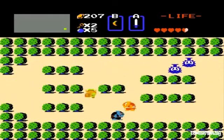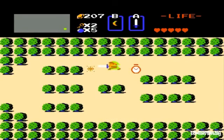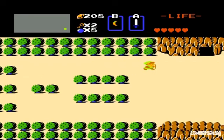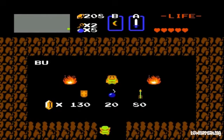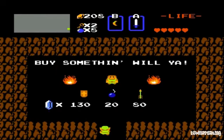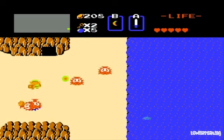I kind of like this room. Rooms that give you maudlins and octoroks at the same time — I think are just kind of fun. I don't know why, I just like them. In here. I want that shield soon, but not yet.